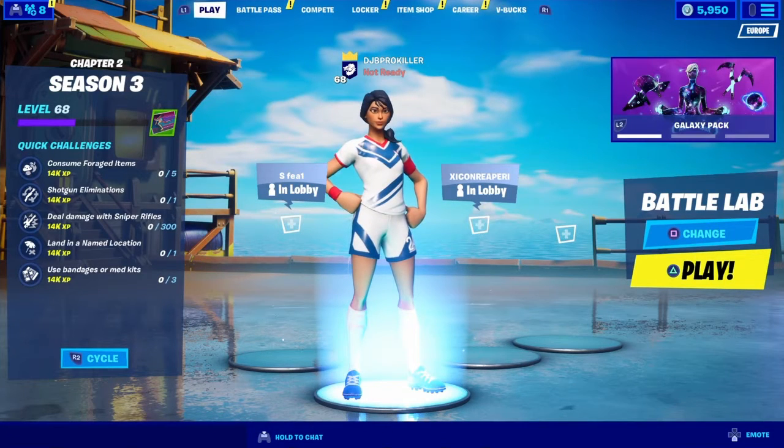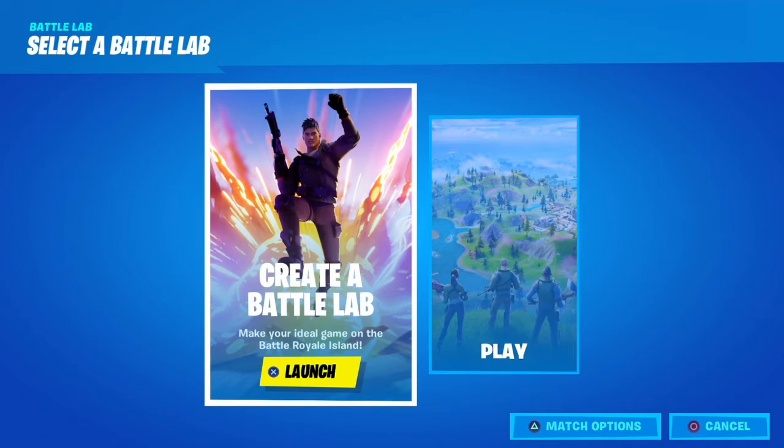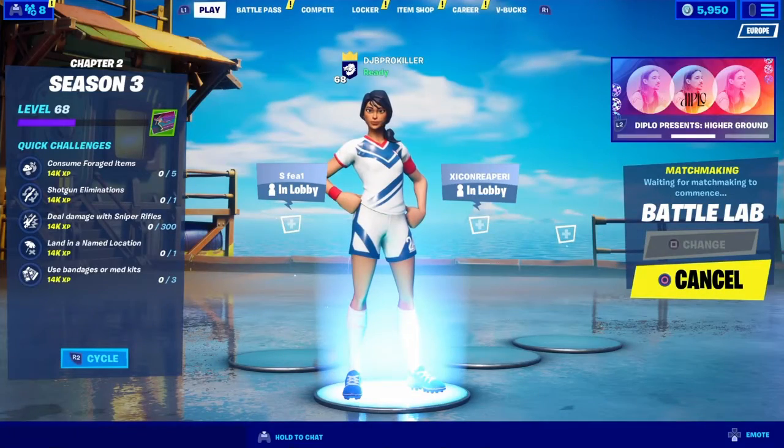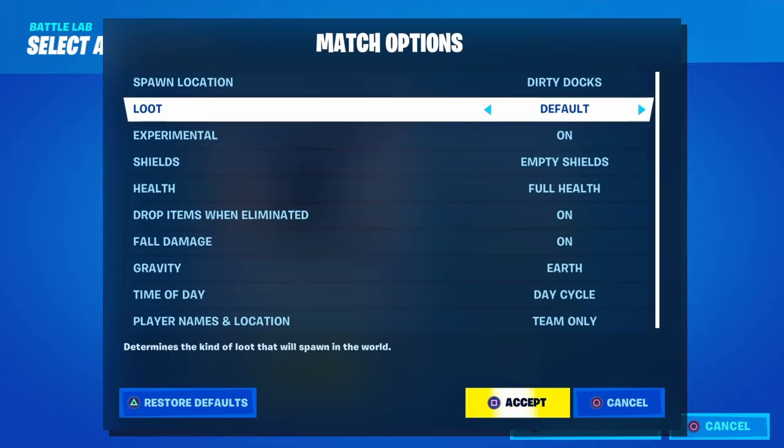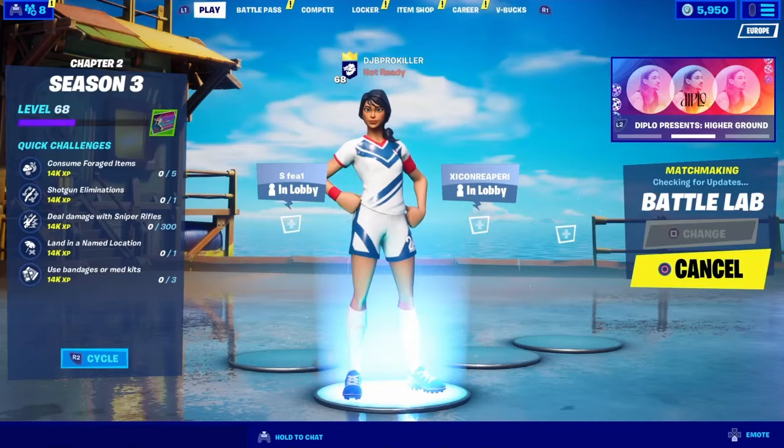Turns out if you want to fly you have to go on Battle Lab and press play, and not that. Go to match options, set your gravity — instead of Earth, put it on Asteroid. It should work now.